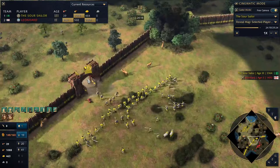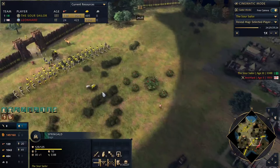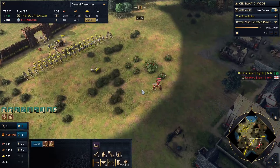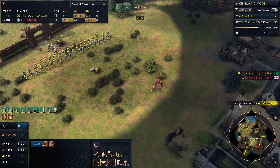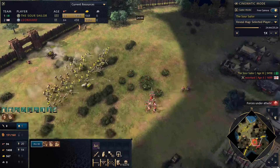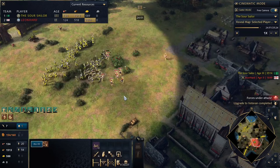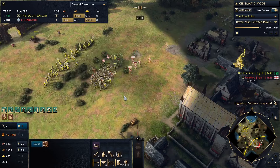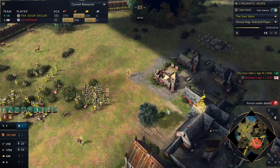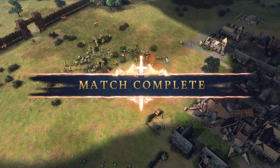We go in one more time with the spearmen just to deal with any battering rams that might come out. When you see that army and you've got this army it's really not worth a fight. We're about two minutes from the sacred victory anyway - there's no way he's going to take down our sacred sites with only these troops, so we've effectively won. We go in and clear him out - the men-at-arms fall quickly and all his longbows are basically fodder. There they go - all gone, wiped out. Thanks so much for watching - leave a like, subscribe, and comment below!